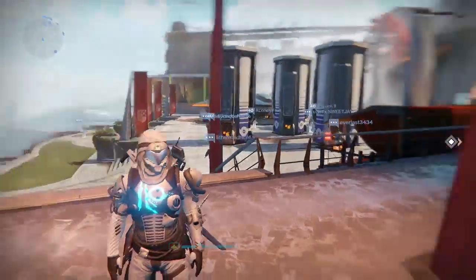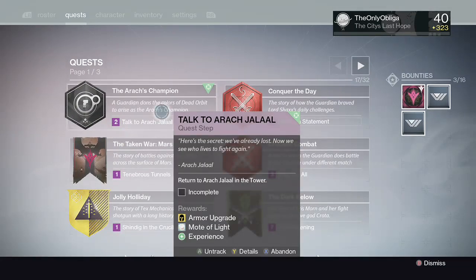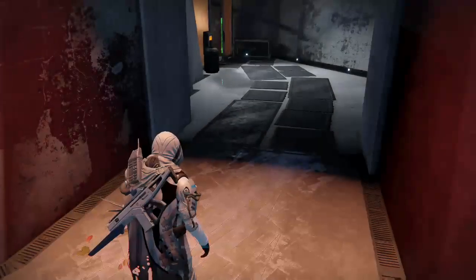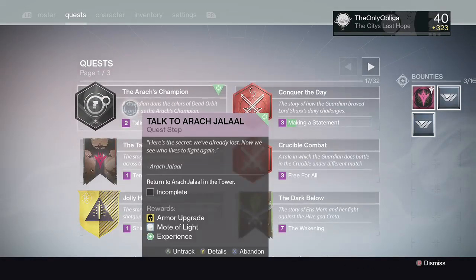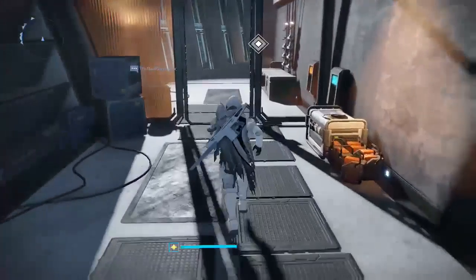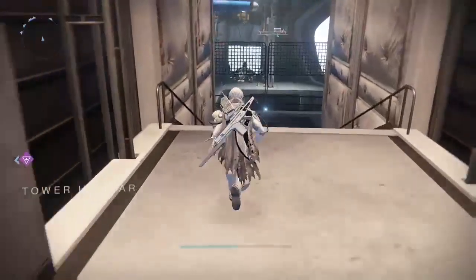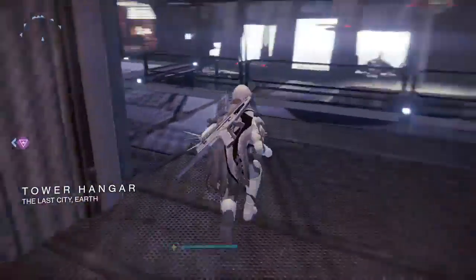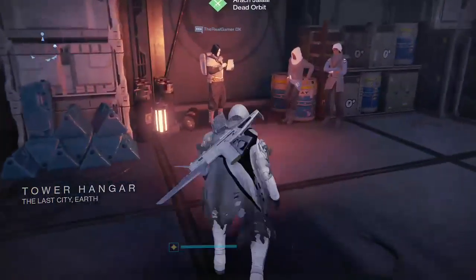I wanted to get this perfect, but as you can see my quest menu here — the Iraq Champion, return to Ikora and the Tower — I did it and I'm so happy! I got a mote of light as well, that's good. But I just wanted to show you guys the first look at the Cloak of Oblivion. This is for getting Dead Orbit up to rank 25 and completing that quest.